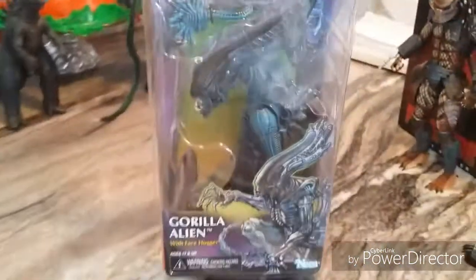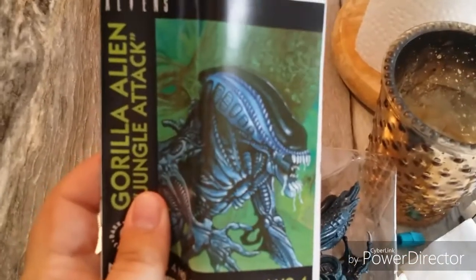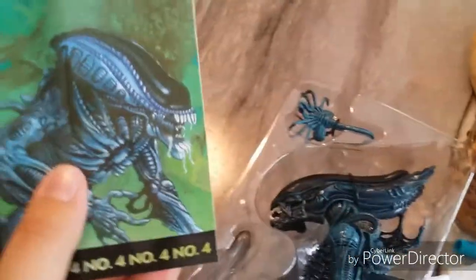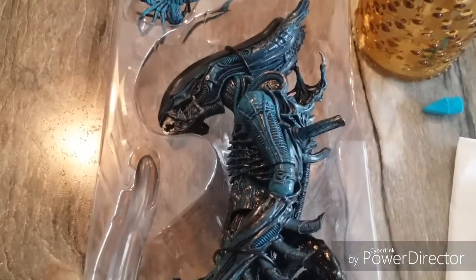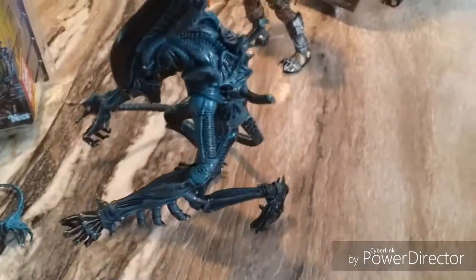That seems to be about it for the back. Now we're going to open her up right now. Here we have him out of the box, along with the Dark Horse comic which we will read in just a moment. I might make this a separate video as well. You can either watch just the comic reading or both combined with the review of this figure. Let's go ahead and get the Gorilla Alien out of the packaging. It's really hard to get him in poses — he's kind of weak on the stance — but he's a really cool figure.